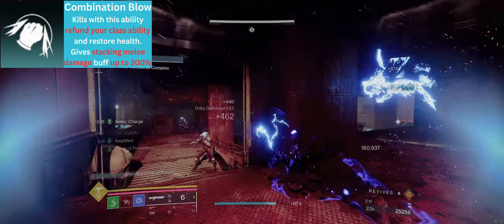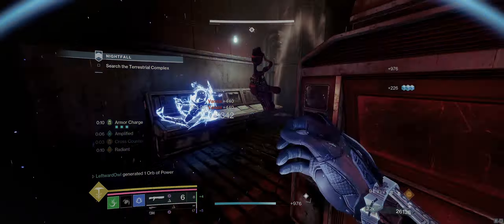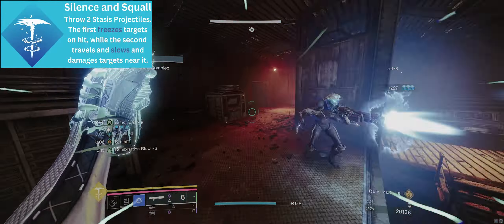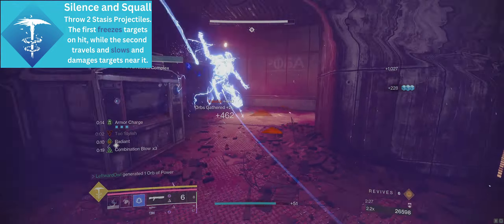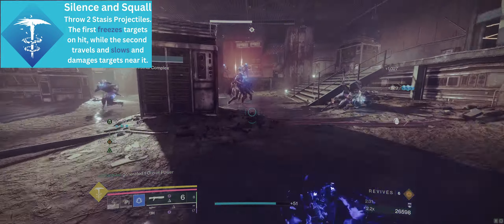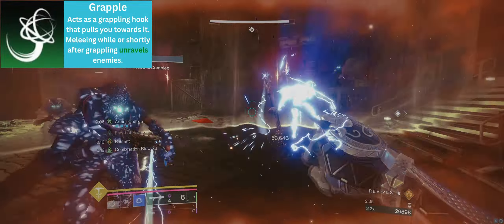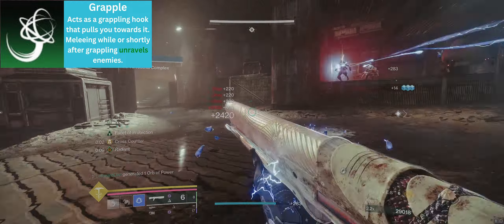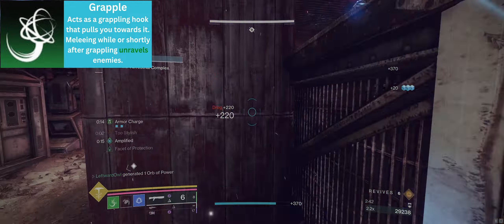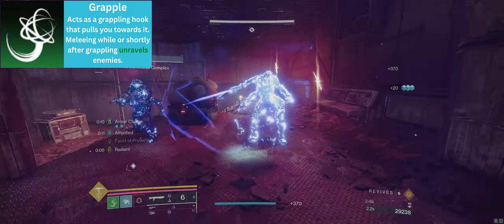It is also worth noting that our melee energy will not be consumed unless you kill an opponent with it. Silence and Squall lets us gain Frost Armor from Facet of Purpose and it acts as both a damage and add-clear super. It will also give us invisibility whenever it kills an enemy thanks to Stylish Executioner. Grapple may seem like an odd choice but it is a prime pick for starting our damage engine — it lets us get nice and close to an enemy while debuffing it on hit. We can then use Grapple's melee to gain invisibility and make our job much easier.